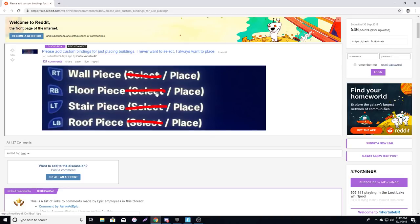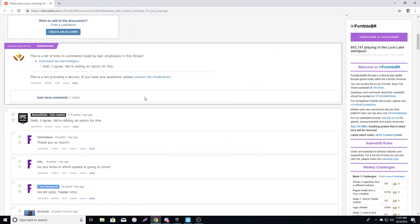PC players have one button for clicking to build and one button to rotate to whatever they're trying to build. If you wanted to, you could just hold down the trigger, click whatever you want to build, and keep rotating through — it'll build instantly because of turbo build. For us it's the same except we just have to click the button.